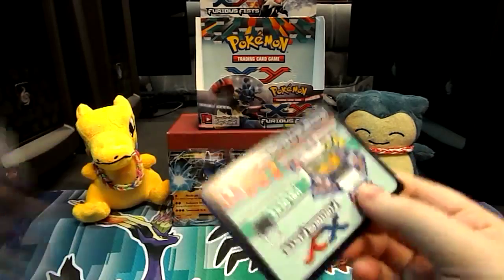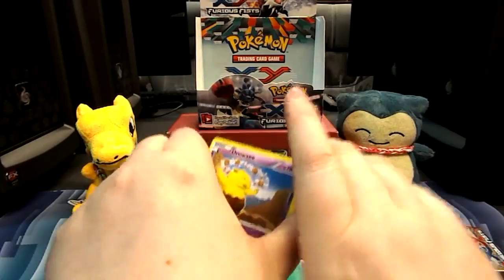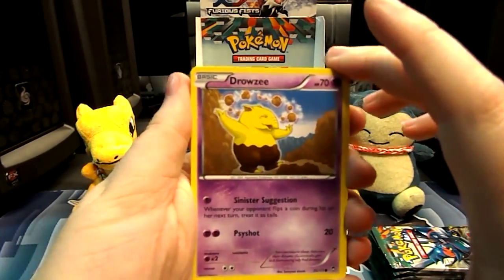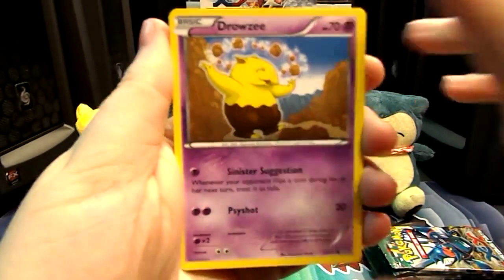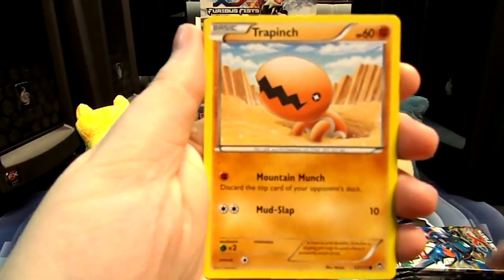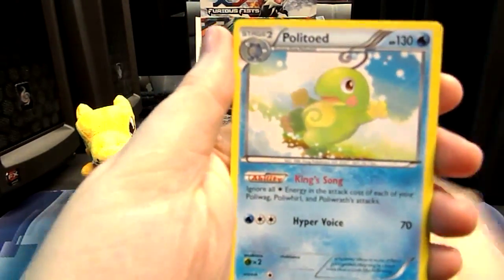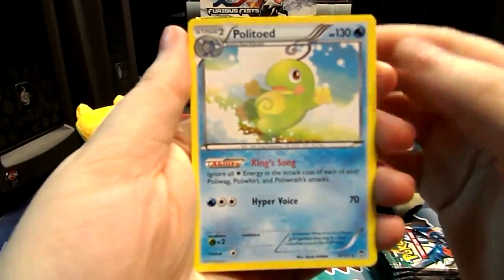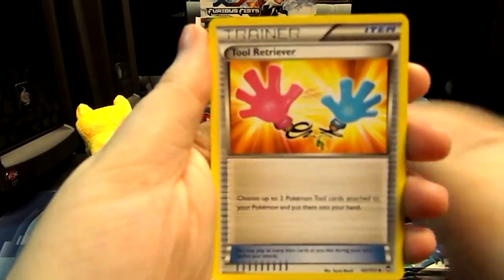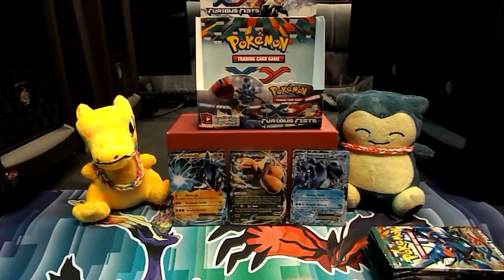We're starting with a Drowzee. Drowzee means good — Drowzee's going to give us something. We have a Drowzee, a Patrat, a Shroomish, a Clefairy, a Trapinch. And a Reverse Drowzee. And a Politoed — hey, at least we have that rare. We'll take it. A Tool Retriever, a Sail Fossil, and a Raichu.